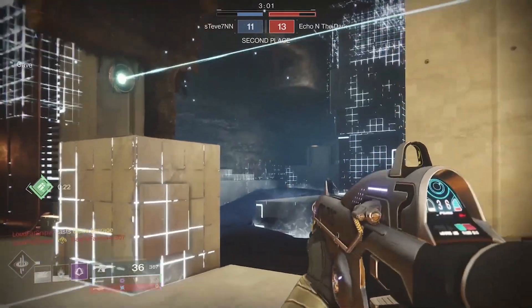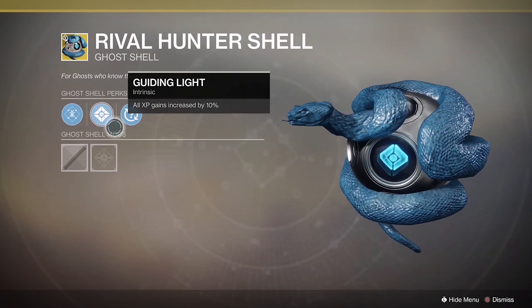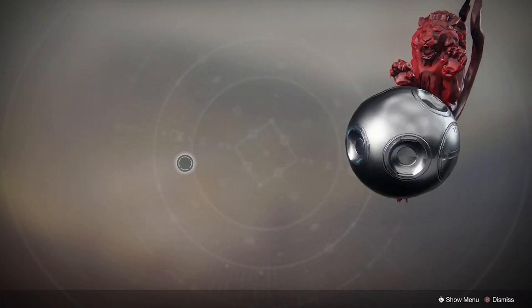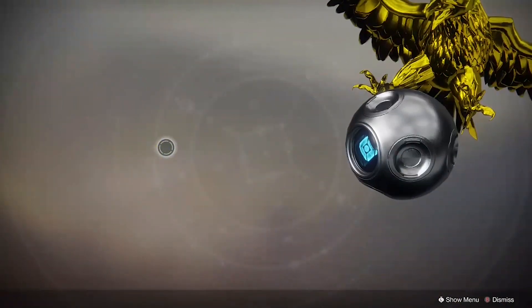Now the rewards that you can earn in the game are as follows. You'll be able to earn one exotic ghost shell per week during this event. There are three associated with the Hunter, Titan, and Warlock class. You're not restricted to any ghost shells depending on your class — you can earn all three if you complete the weekly quest every single week. The requirement is just as simple as generating laurels and there's a variety of different ways for you to do so.